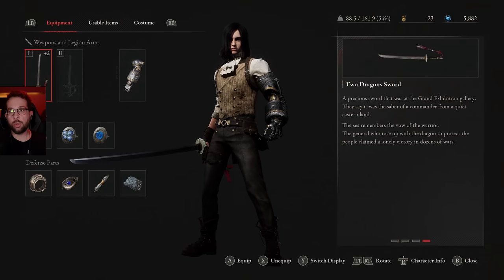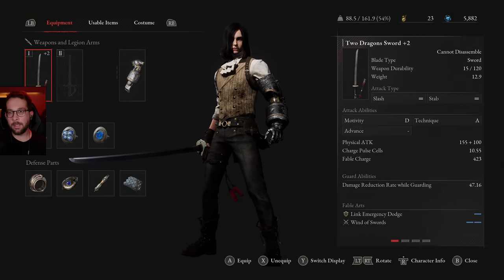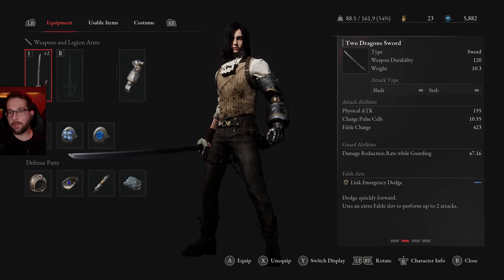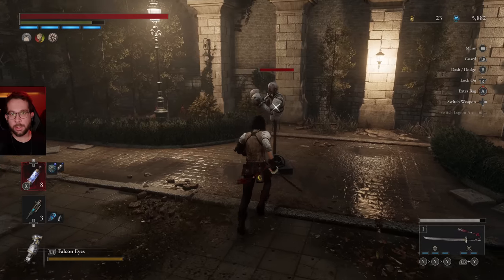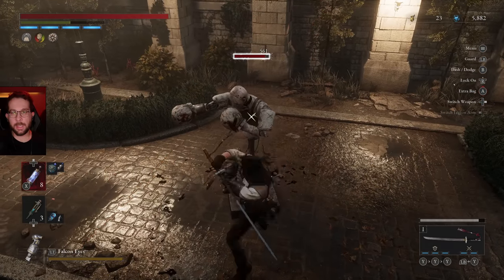Next up is the Two Dragon Sword. This scales D with Motivity and A with Technique. It comes with Link Emergency Dodge and Wind of Swords.